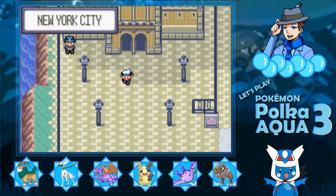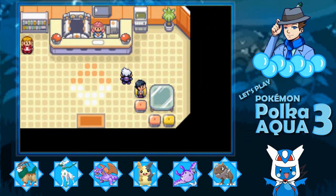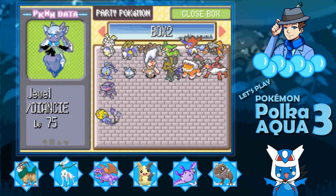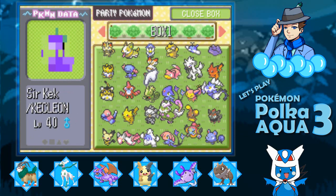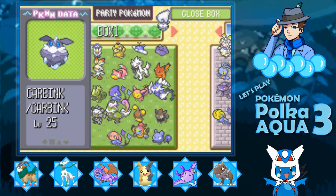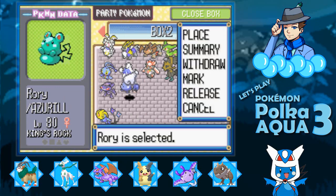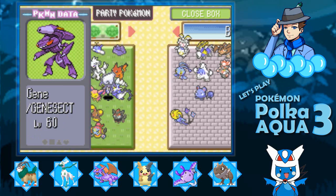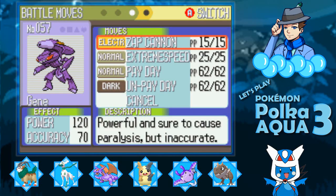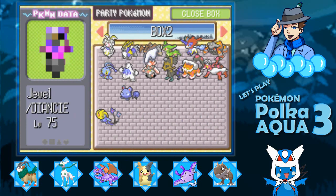We could have gone for Amoura instead of Tyrant, but that's okay. I'm going to move Genesect in here. I don't really think I'm going to be using Genesect — it does have a decent moveset, don't get me wrong, but it's got Payday and UnPayday.